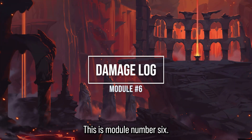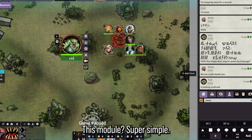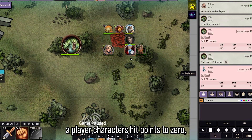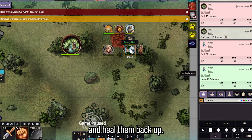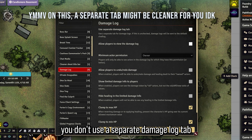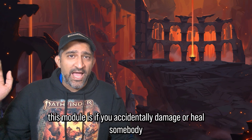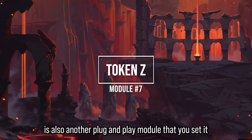Module number six is Damage Log. Sometimes you just want to know where damage came from in hectic combat. It's super simple — if a troll hits for 15 hit points, it shows up in chat with the old and new HP values. If you accidentally drop a player's hit points to zero and forget what they were at before, you can go back and heal them to the correct value. I recommend not using a separate damage log tab as it's cumbersome, and I don't allow players to view it so they can't see enemy HP values.